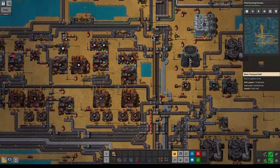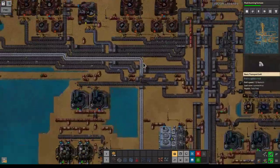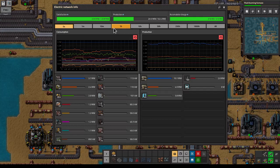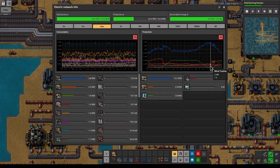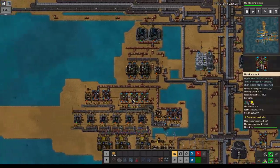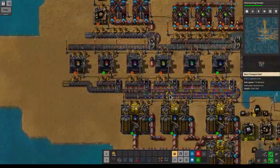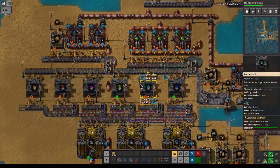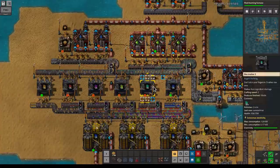Do we need to scale up stuff first? We should have the power for this at the moment. Yeah, this is looking pretty nice — we're not even triggering the accumulators at night, so we should have plenty of power to scale some stuff up. Maybe just build another array of these, or alternatively speed up the belt here and upgrade them.